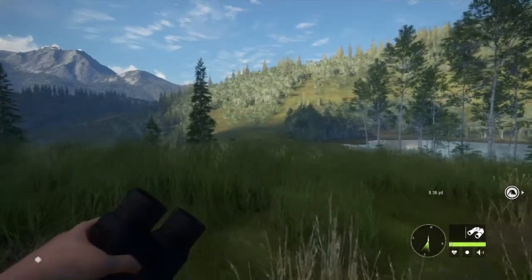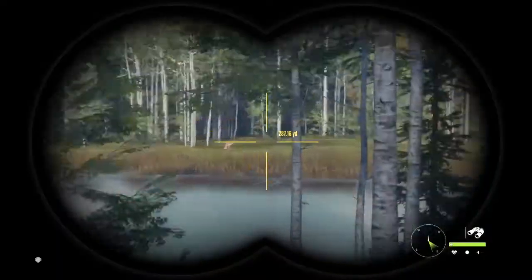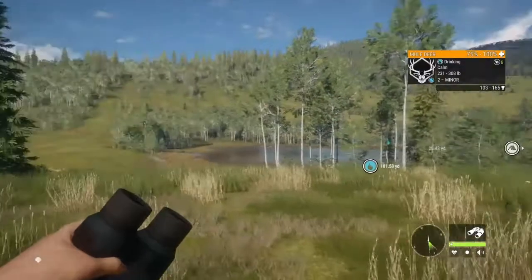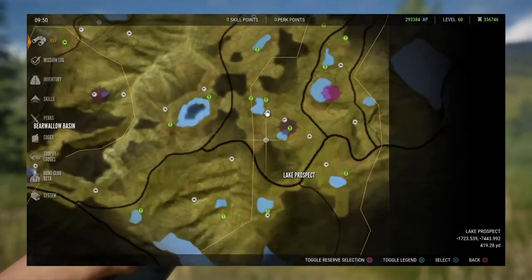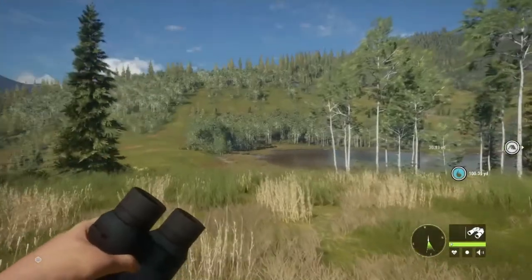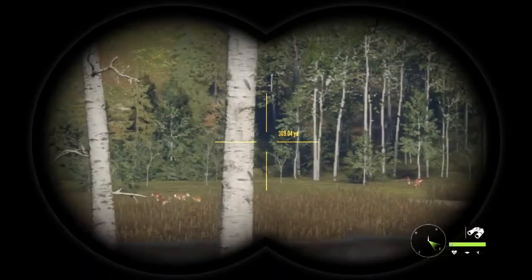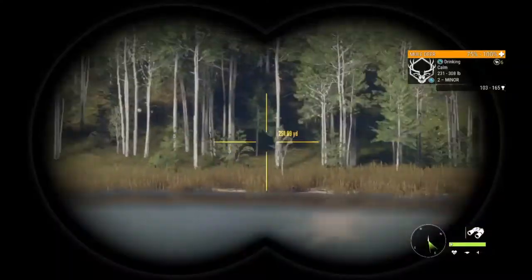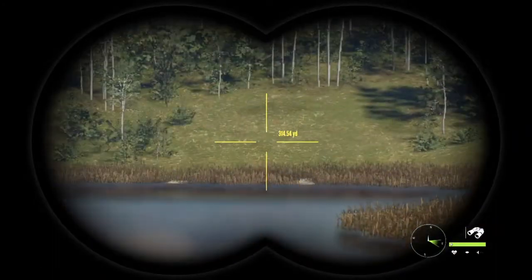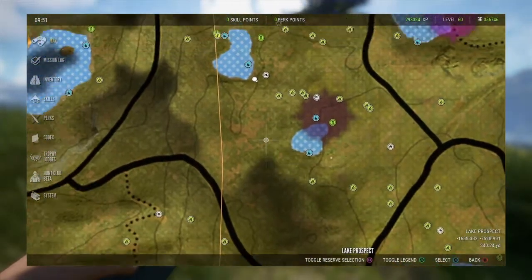Here we are at this lake — this one is kind of on and off. Sometimes it's loaded with pronghorn, and there's usually a mule deer, like right there. But there's never a ton. I put my tent right here so I can hit this lake and then go down and hit the next lake at the same time. There's usually one right there, and I've had them spawn here in this corner before. Right now we're gonna go down to this lake right here, which is another pretty good one.